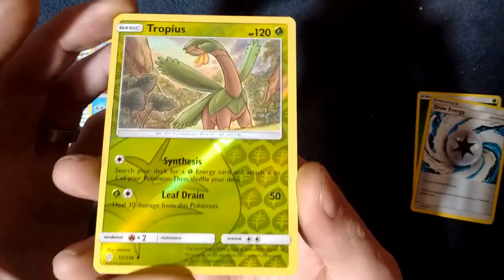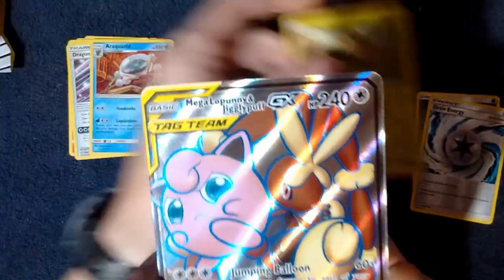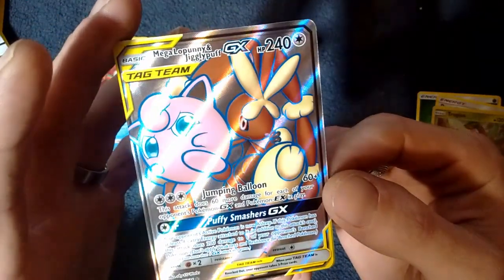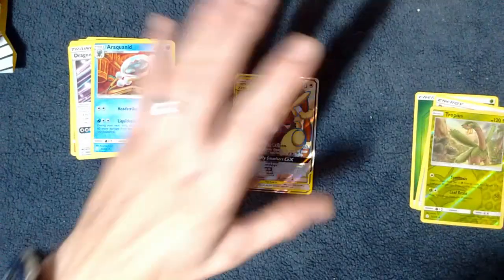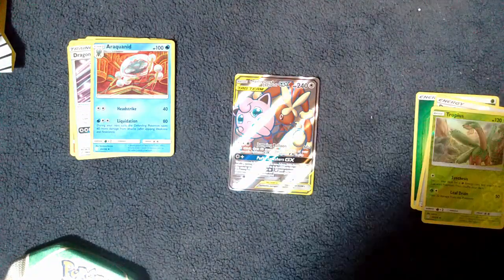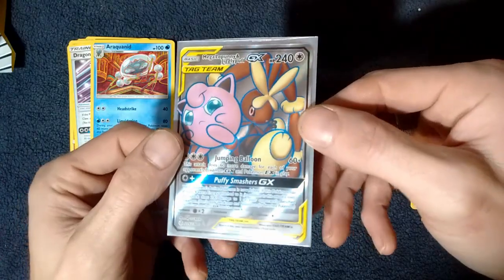And we've got a Reverse Holo Tropius — I love the artwork. The artwork on these is really nice. And our Rare is going to a Mega Lopunny and Jigglypuff GX. Wow, that is great. I love the artwork on that — that is fantastic.